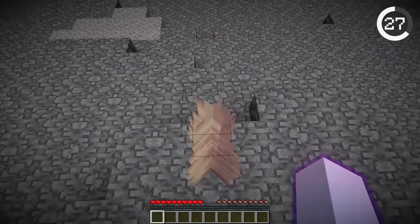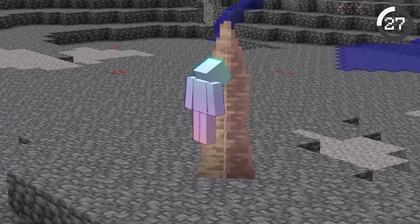You can climb up to four-block-tall pointed dripstone blocks — this is an ultra-efficient staircase.